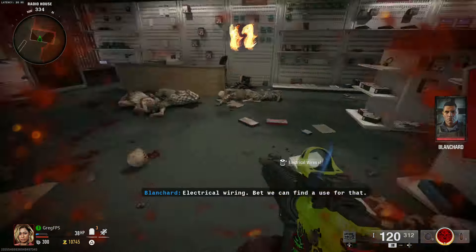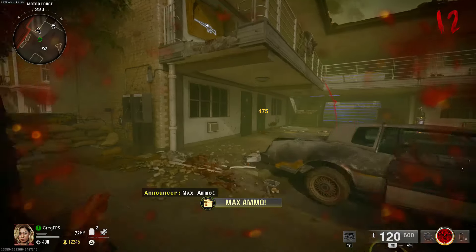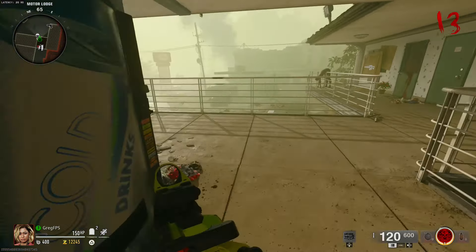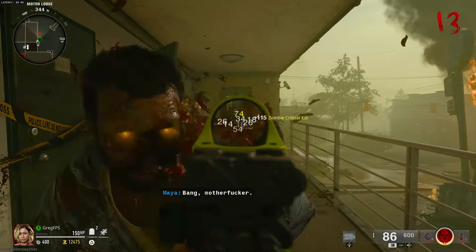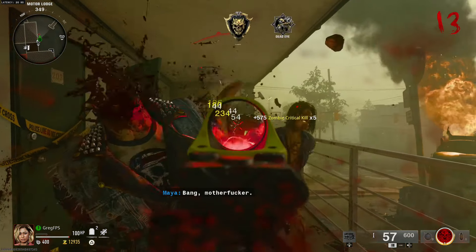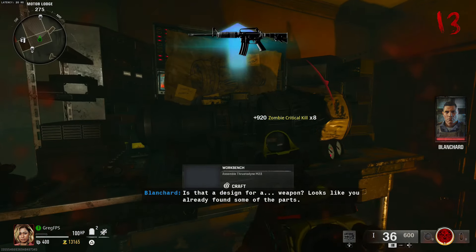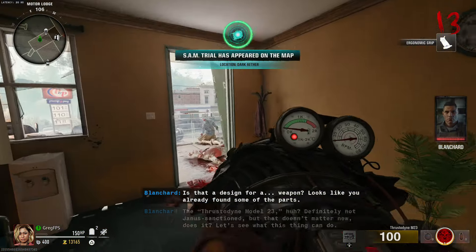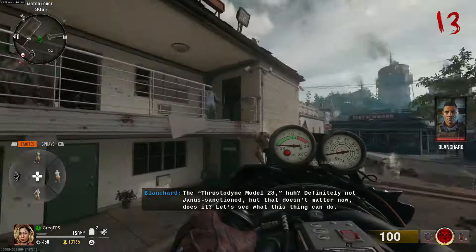Now that you've got all the parts, make your way over to the motel. There is a door that will open when you get close enough, zombies are going to run out, and all you have to do is kill them. Once you kill them, make your way inside that room where you have the jet engine, add the parts, and you have the jet gun. It's really easy to build and a lot of fun to use as well.